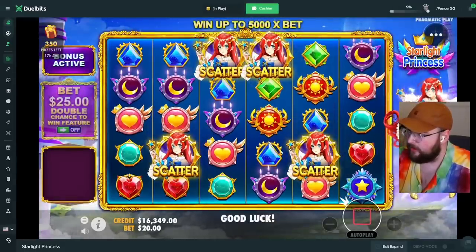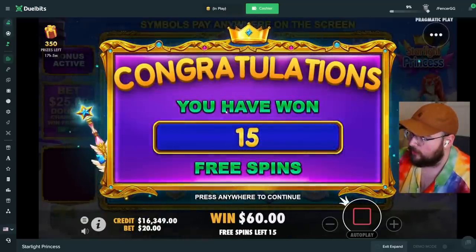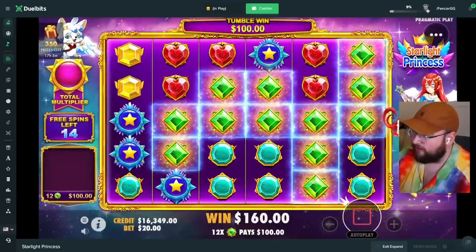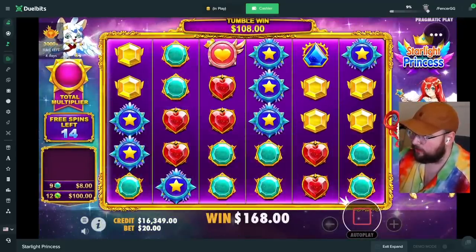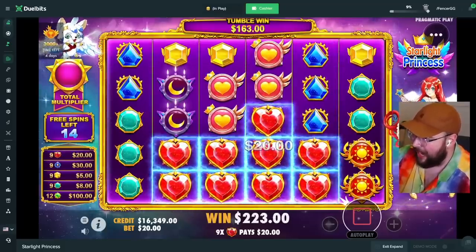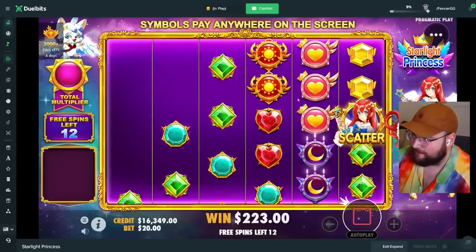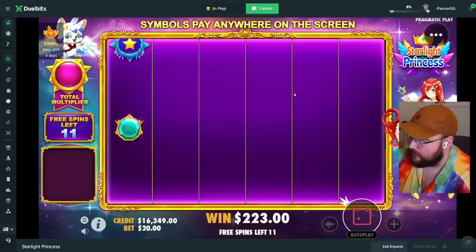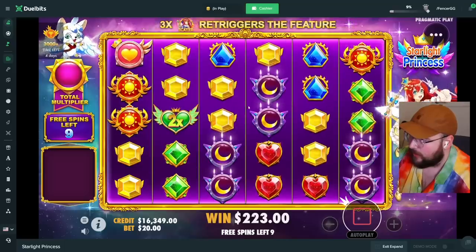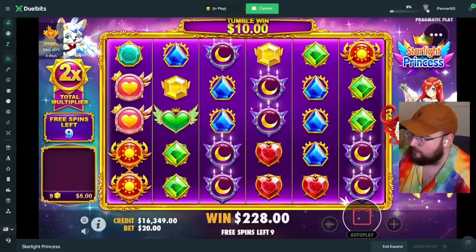Two thousand dollar bonus buy on Starlight Princess — I did get a decent payout on it earlier, it did alright. Good start — holy fuck! 100% greens right away, blues, yellows, hearts — what the fuck! Where's my multiplier? 163 tumble, no multi. These Starlight Princess sessions are all like this — just now getting a multi and it's only a 2x. Absolutely brutal, seven moons too.